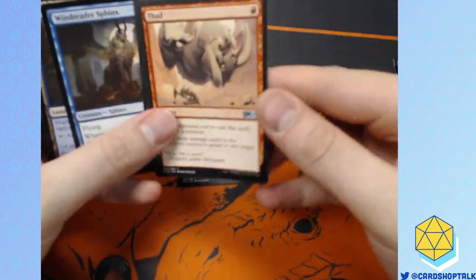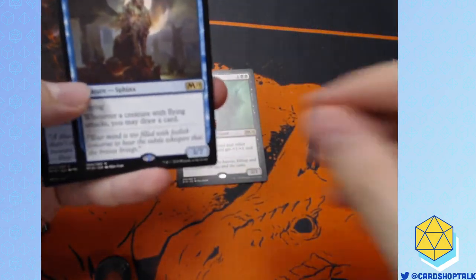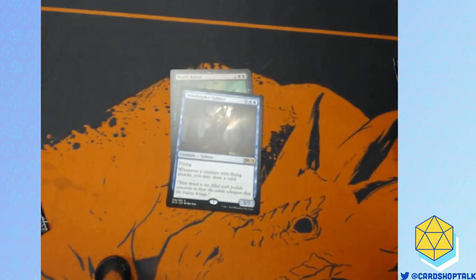Thud. Windreader Sphinx — this used to be a Mythic and it was not a good Mythic, so I'm glad they downshifted it to Rare. I don't know how I feel about them reprinting it, but that's fine.